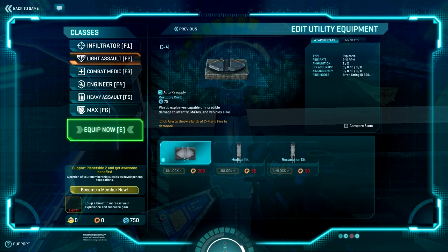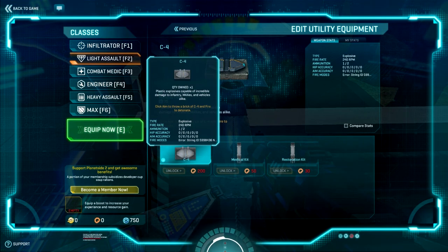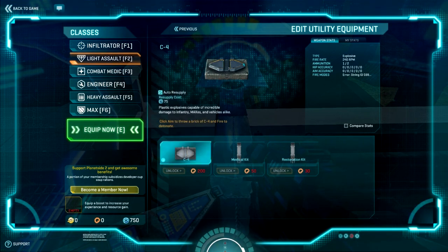The flash grenade temporarily blinds an opponent. In the light assault, there'll be a utility - exact same thing as the medic. C4 does let you throw down an explosive, activate that explosive, and kill like 20 people with it, or actually destroy vehicles specifically. If you go into utility for the C4, you notice there are two specific ones. The first will cost you 200 certs, the second is 500 certs. You have to buy it first, which you don't have the money for.